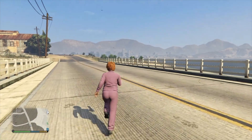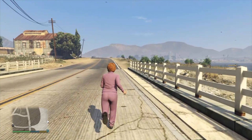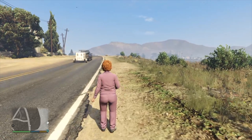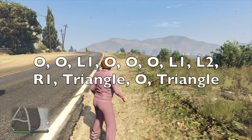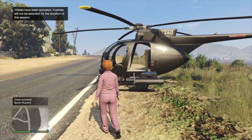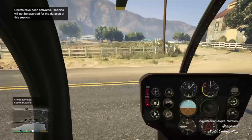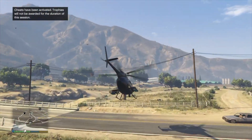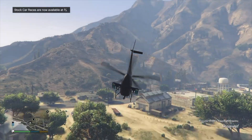Now you'll be Michael aka Patricia, and all you're going to want to do is run to an open road or open piece of land and put in the Buzzard cheat code — the cheat code will be on screen and also in the description below. Once the Buzzard spawns, hop in and make your way to the top of Mount Chiliad, which is marked with a gondola icon on the map. Fly all the way up there.